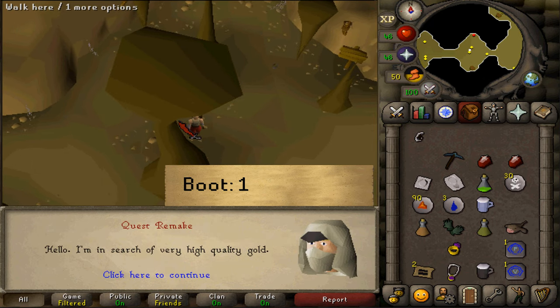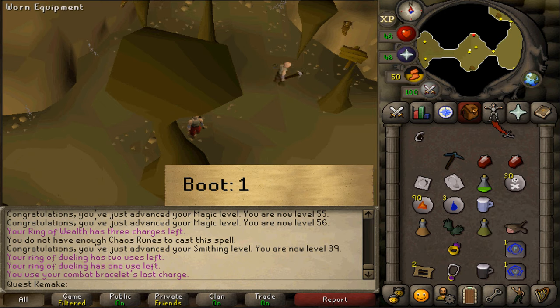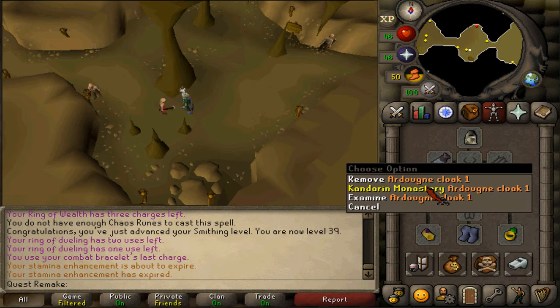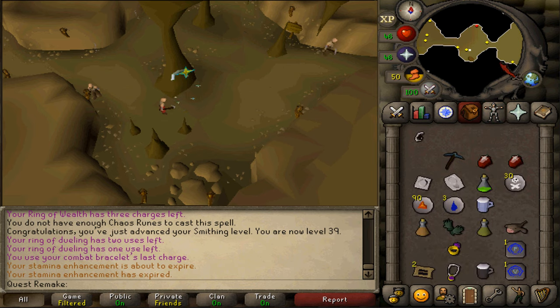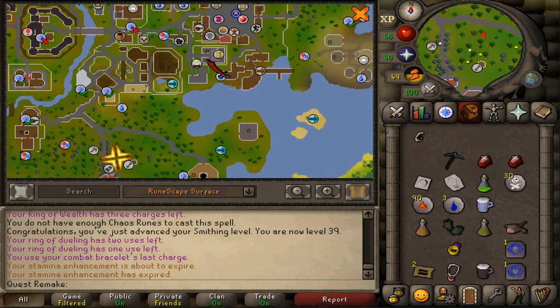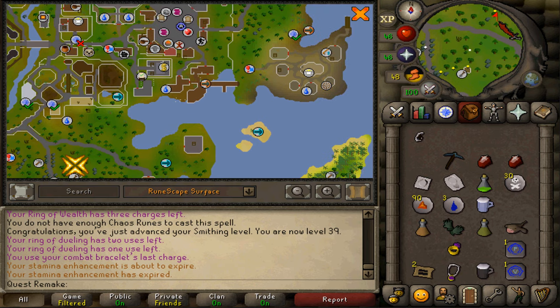After speaking to him, let's make our way to Witchhaven dungeon. The Witchhaven dungeon is located just between Ardougne and the port of Witchhaven.